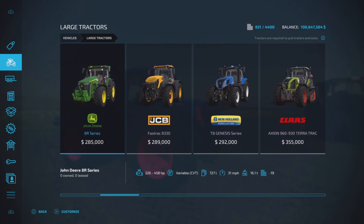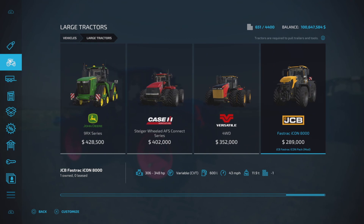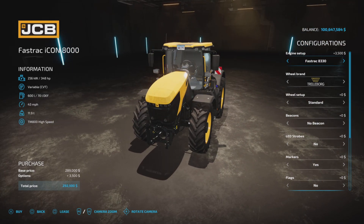The other tractor is the large tractor, a modded version of the Fastrac 8330. It's the Fastrac ICON 8330, costing $289,000 to purchase for the base model, up to 348 horsepower, variable transmission, 600 liters of fuel, 43 miles per hour, and 11.9 tons. Engine options are 306 or 348 horsepower.